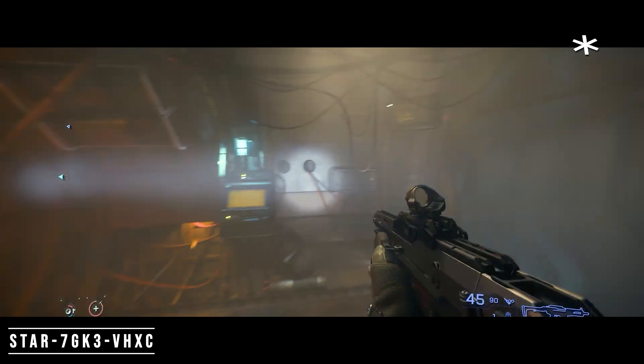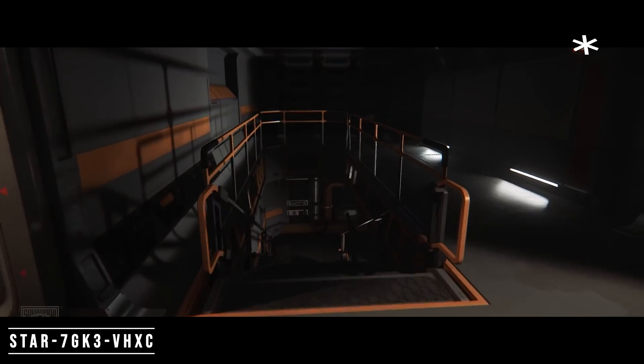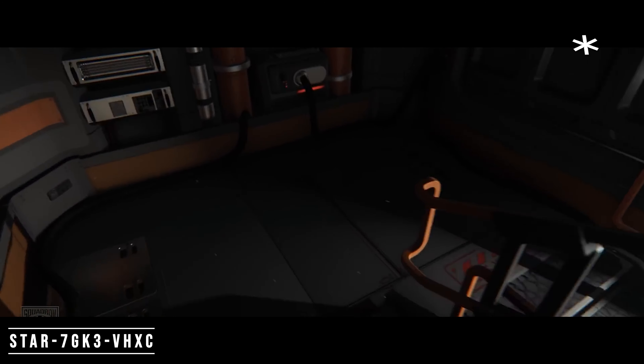But this is where things might get crazy. The Idris exterior has been in the game for some time, but the entire interior hadn't been found in the game files — until now. Data miners have been combing through the files and found the Idris interior is fully in the files, which begs the question: could they possibly use Arena Commander to allow players to fly and fight with an Idris in this patch? No one really knows except CIG, but I think it could be a possibility.